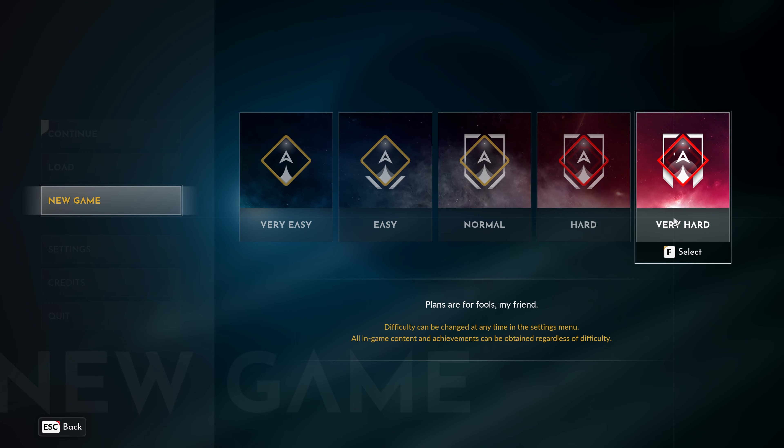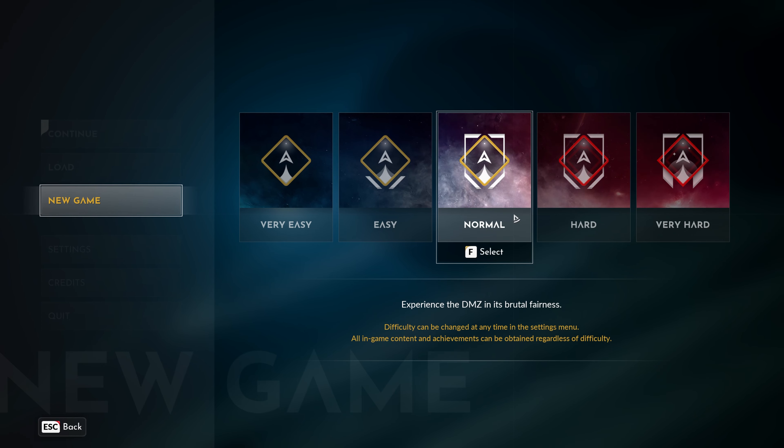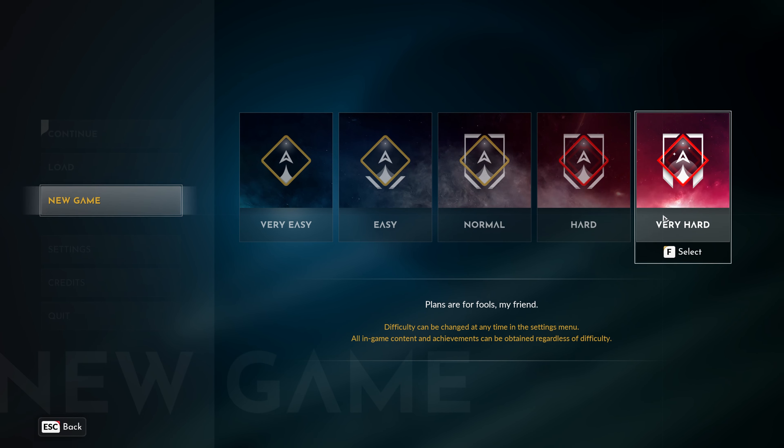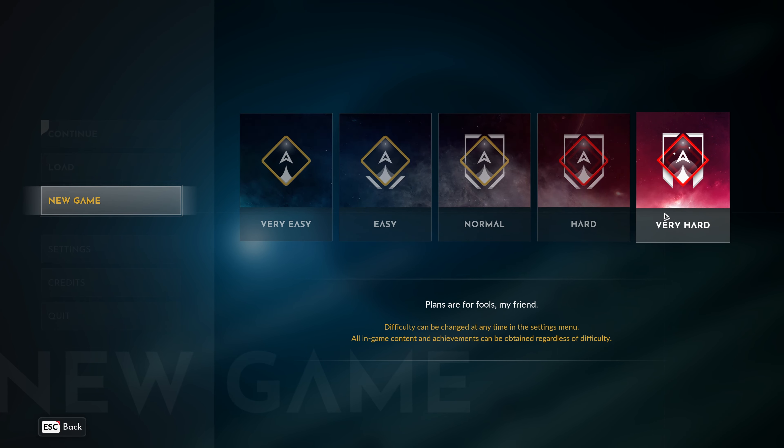I'm going with Very Hard difficulty. It can be changed anytime in the settings menu, though it doesn't really tell me what the difference is, and I'm not a super strong space flight sim kind of guy — my thing is typically to do hardcore and hard modes. I can change it at any time; if it's too hard I'll put it back down. We will start on Very Hard. I'm going to regret this.